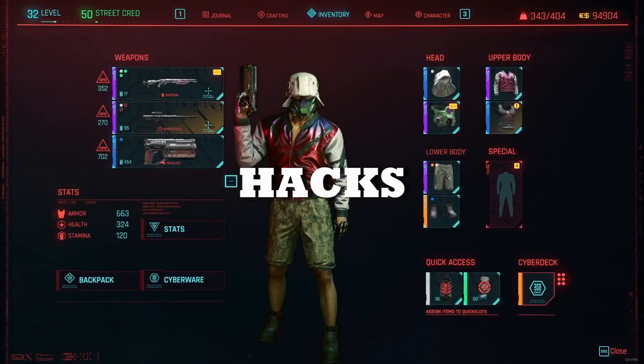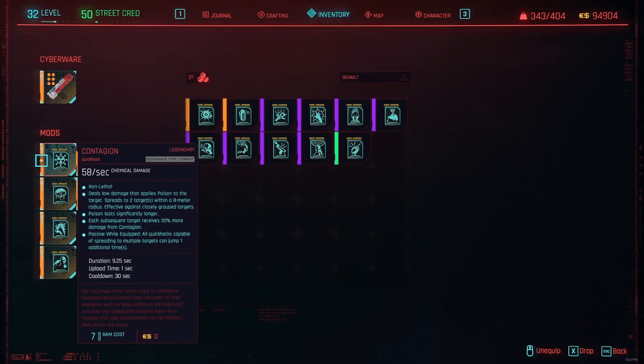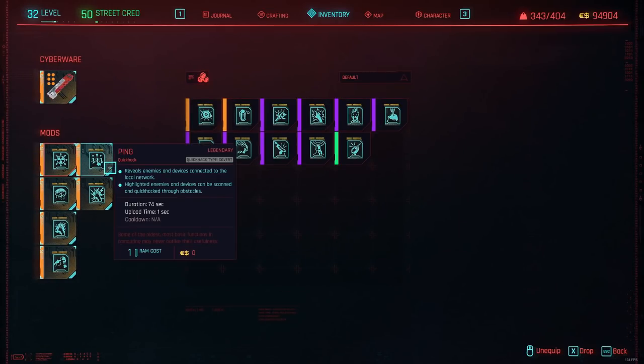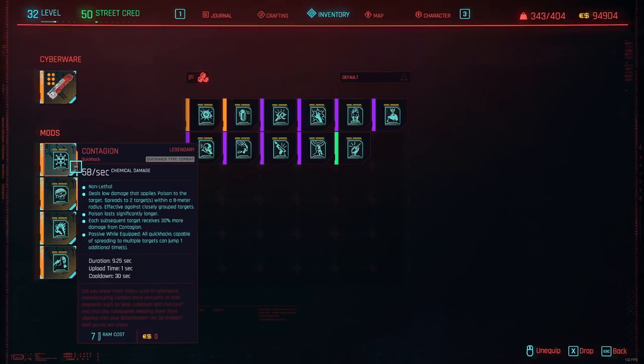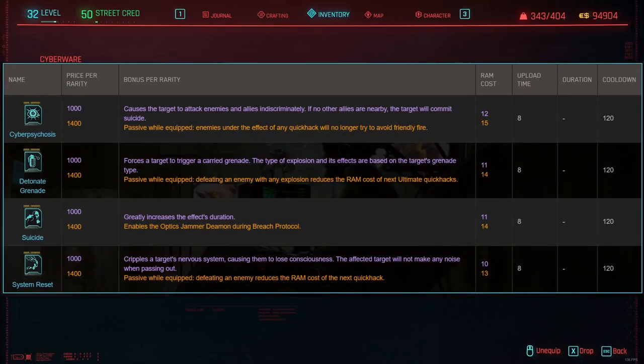Next up are the actual quick hacks that you want to use. I will discuss the most optimal quick hacks for this Netrunner build as well as how to use them. As you can see, I have all the quick hacks I use in Legendary Tier, as indicated by the orange color. These are the most powerful variations of the quick hack. I also have the ultimate quick hacks, which are very powerful and fun to use.